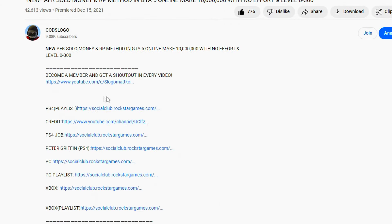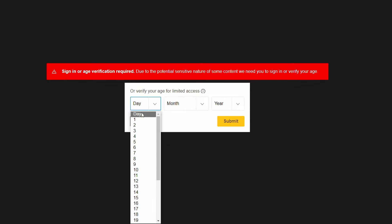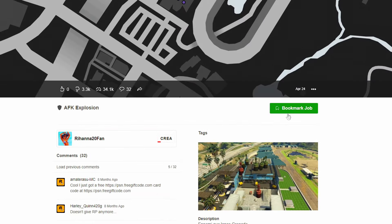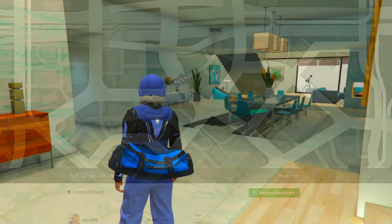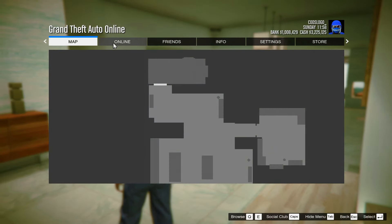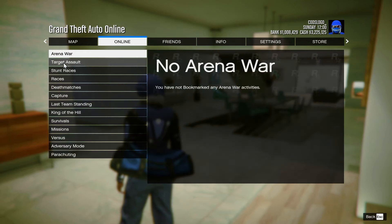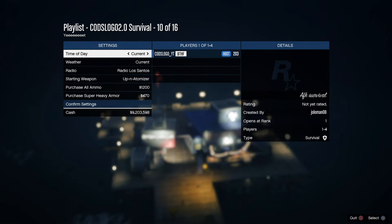First thing you want to do for this money method is go into the description of one of my videos and you'll see PS4, PC, and Xbox job links. Make sure you click the correct one for your platform. Once you've clicked it, it'll take you onto the Social Club website. Make sure you put any date of birth over the age of 18 if you're not already, press bookmark, then sign in.